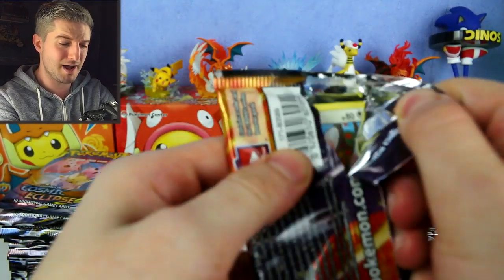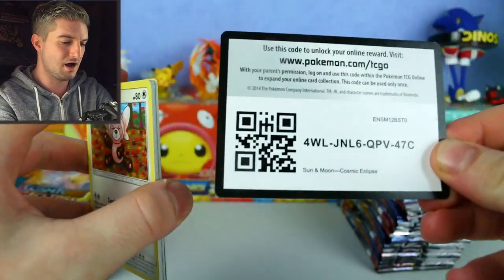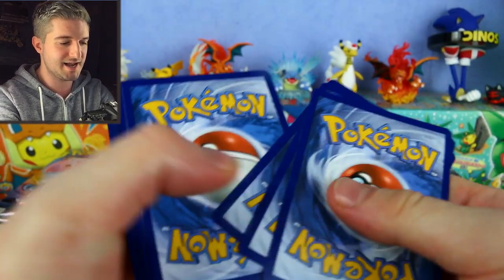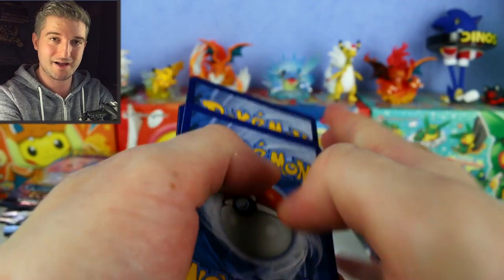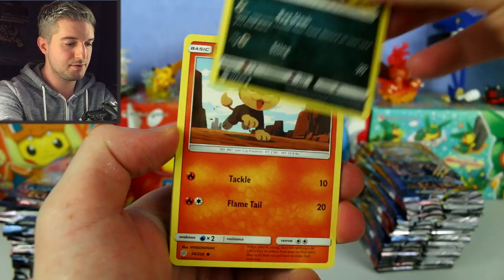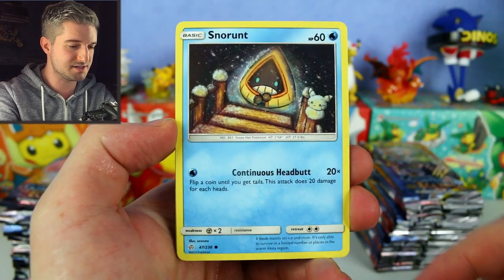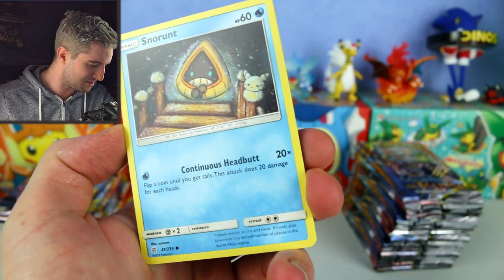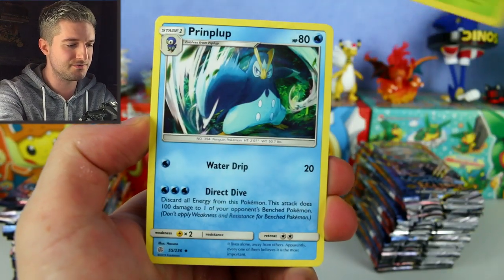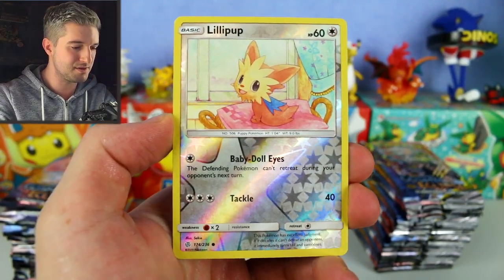So far quite happy with those two packs even without a GX — we've definitely got our GX value. Third pack: Stufful, Pawniard, Litleo, Koffing, a little snow Pikachu — really cute. Herdier, Tangela, Phanpy, Piplup, Lilipup reverse — very cute card, Baby Doll Eyes.